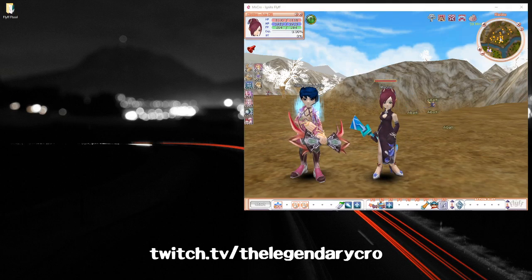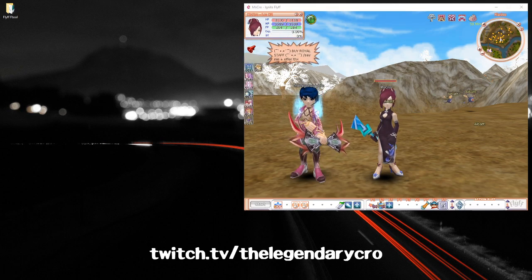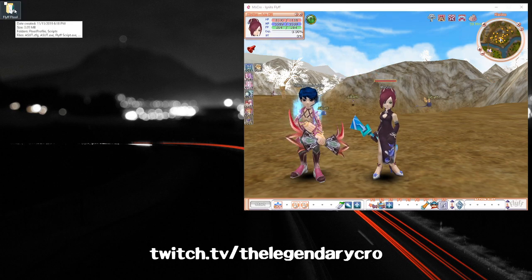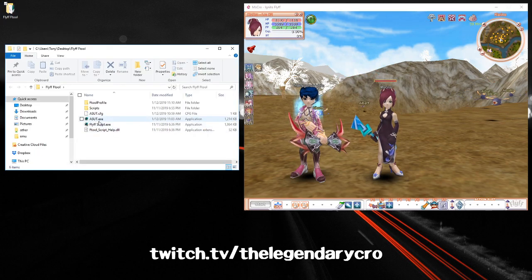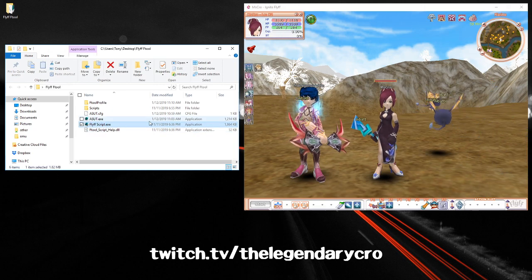Hello everyone, this is a quick tutorial on how to use Fliff's F-Tool. You can use this for heal botting or to use buffs quickly. First, you want to find the tool that you downloaded and extract it, then open up the Fliff script.exe. Make sure that this folder is excluded in your Windows Defender so that it doesn't block the program.